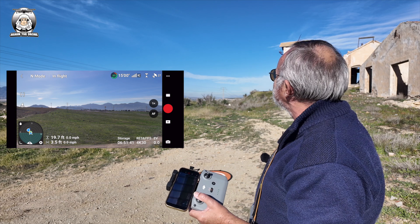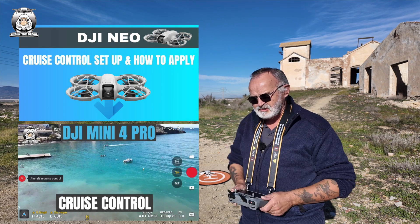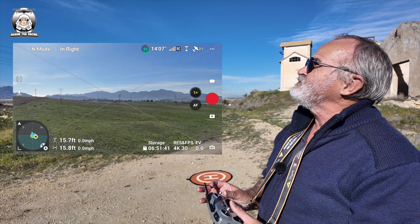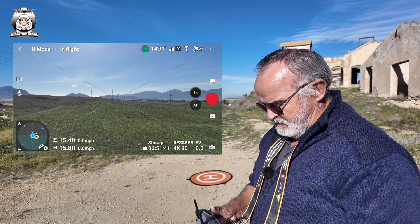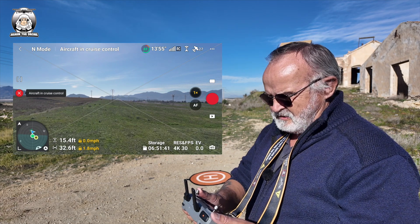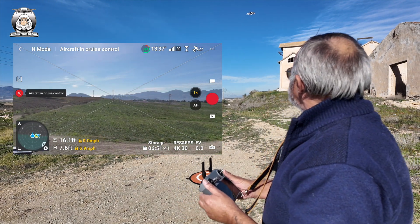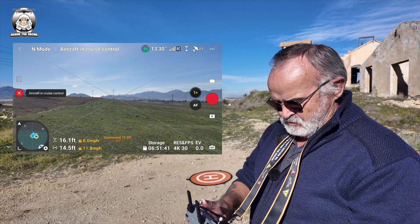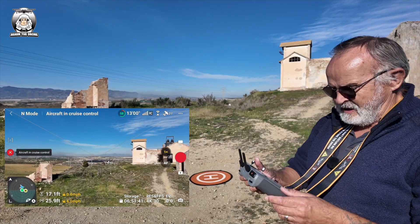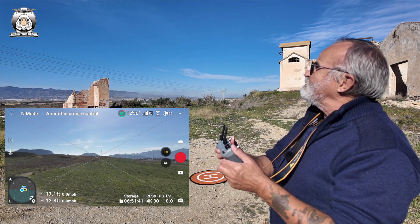At the moment the RCN3 will not do the cruise control even though you've got the cruise control setting, so I can only presume that's going to be in another update for the RCN3. If you've got the RC2 with cruise control, check out my video on how to set it up — it's just using the buttons on the back. I'll move the drone forward, press the button — and there it is: aircraft in cruise control. Going backwards — no problem. I'll press the button again and cruise control is out.